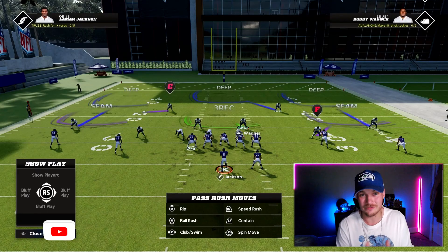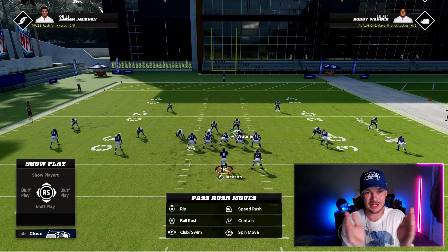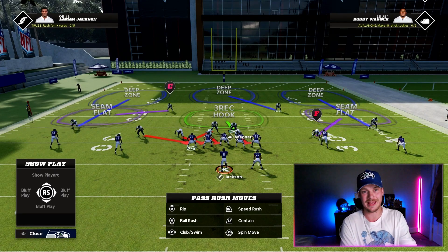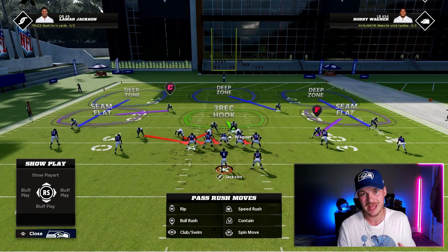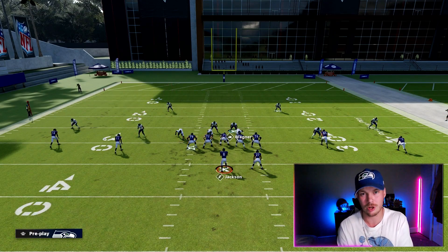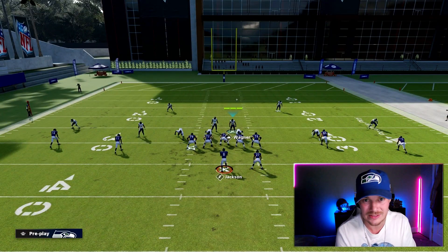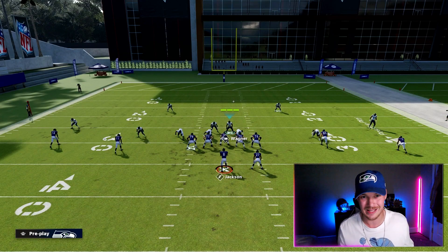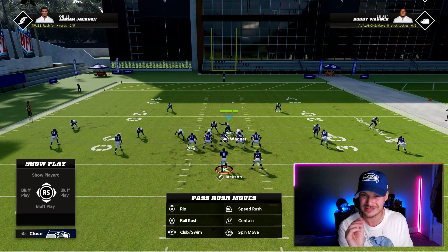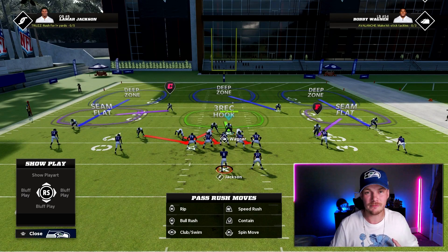The only adjustment for this blitz is very simple: all we're going to do is pinch our linebackers. The linebackers are just going to squeeze a little closer — that's going to help with our blitz angles and with the corner coming off the edge. Then we are going to user the non-blitzing linebacker in the middle. Once they snap the ball, we want to hover in the middle of the field, take maybe one step toward the center, then bail back out. This makes the line hold for a half second longer and the blitz comes in more consistently.